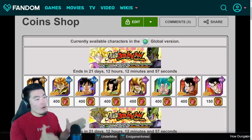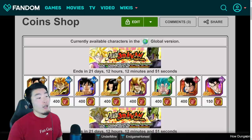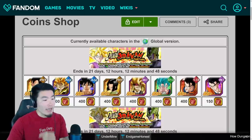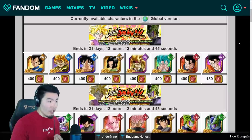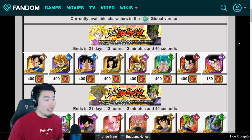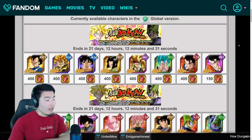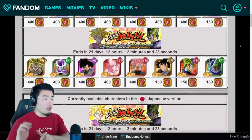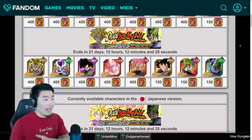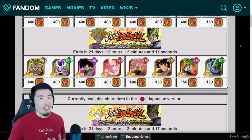Let's use this current token fest with LR Gohan and LR Cell as an example. Right now in the shop with your red coins, you can pick up a Transforming Vegeta, Vegeto Blue, Transforming Goku, Android 17, Super Saiyan 3 Bardock, Vegeto Blue STR, Ultimate Gohan, or INT Ultimate Gohan from the Gohan side. From the Cell side, you can get Physical Broly, Transforming Frieza, Transforming Goku Black, Transforming Buu, STR Rose, Physical Goku Black, STR Cell, and TEQ Cell. There are actually a lot of really good options here.